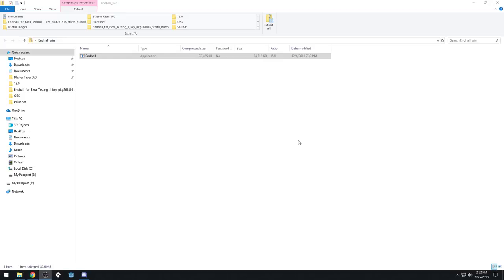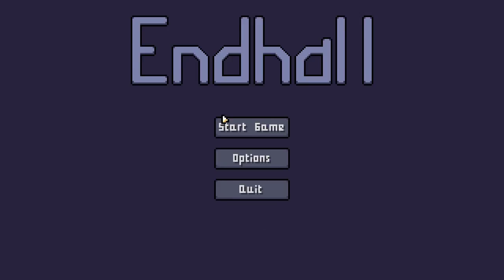Endhall is a bite-sized roguelike. It's very position-based and turn-based. I'm going to just kind of play it here in this video and let you guys kind of see what it's like, so you have a good idea. The game is short — I designed it to be a short experience. It's different every time you play it, so there's not one single solution.